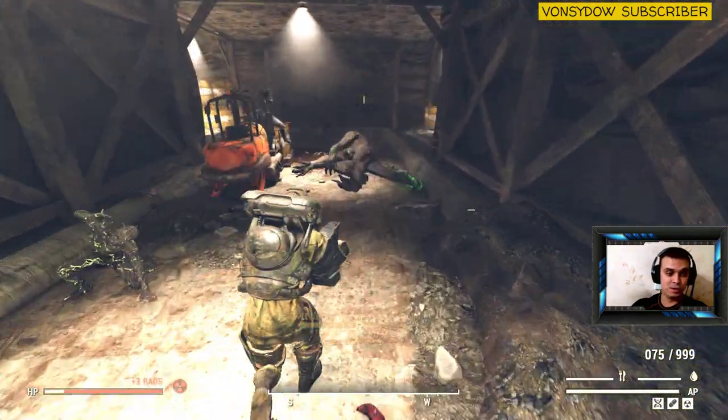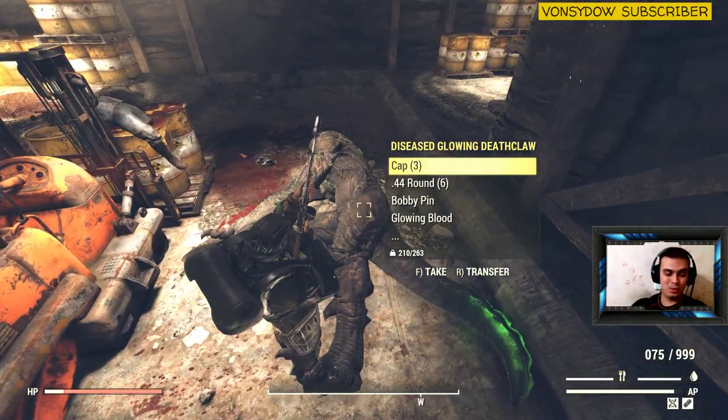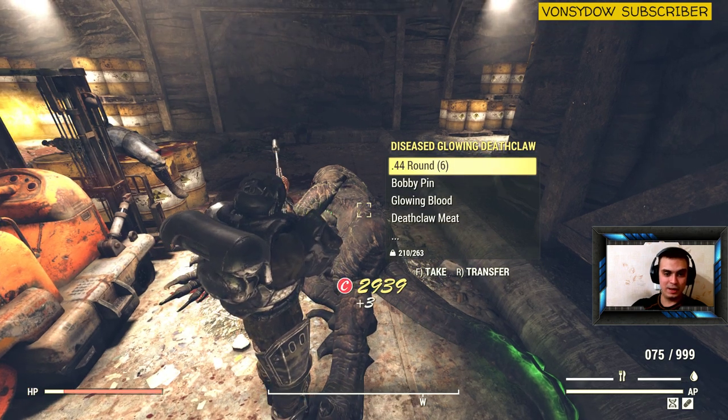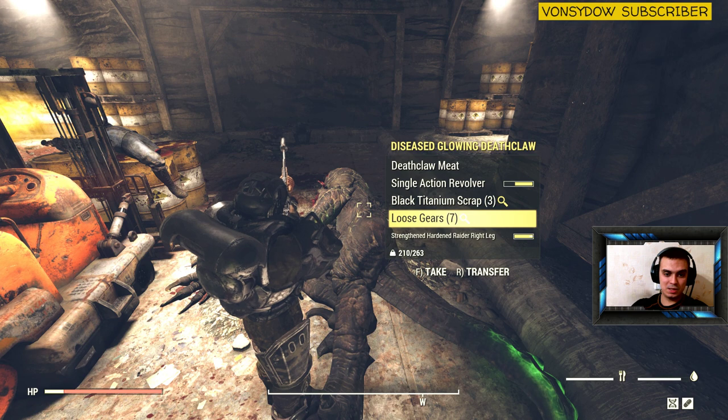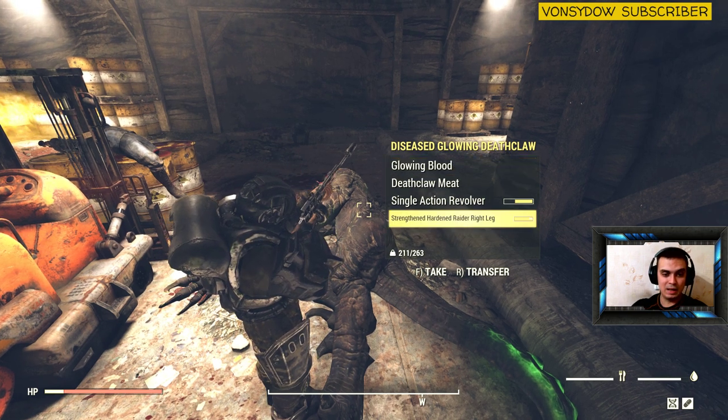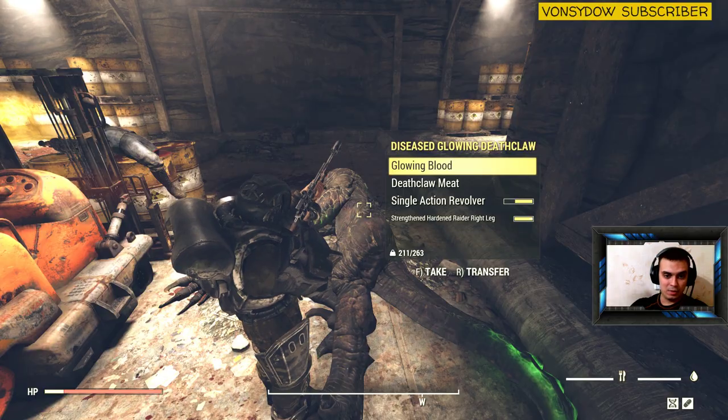I got 900 XP for this dude. Usually it comes out like an elite or a boss — I don't know why it didn't happen this time. But essentially you get a lot of cool stuff with this guy. Look at all that — not bad, huh? Glowing blood — let's get it.